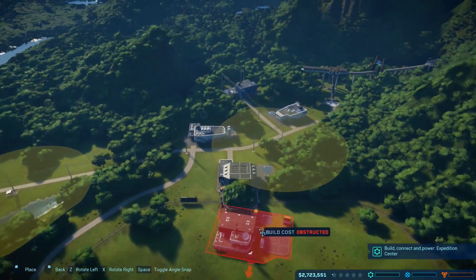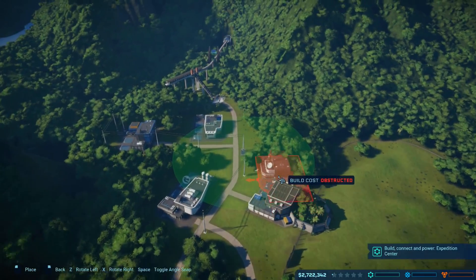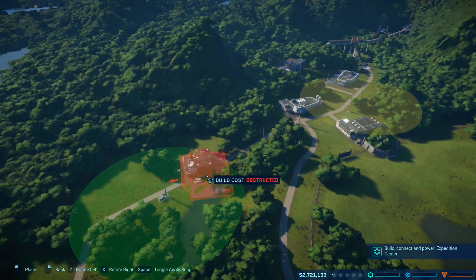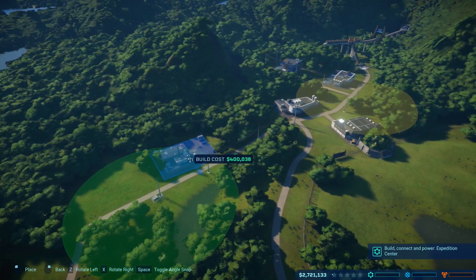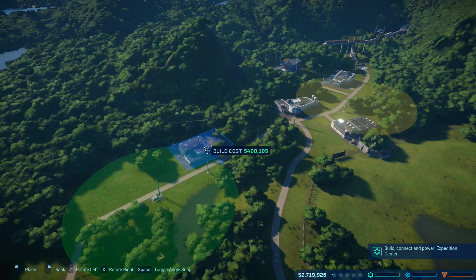I want to keep all this close together. Terrain constraints — the trees are there and it won't let us do it there. However, we could go down here. Let's rotate this around. Maybe like so — how about as far over as we can go? Look at that, we can go all the way right here. Perfect.